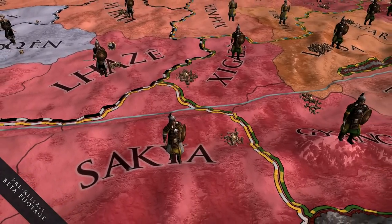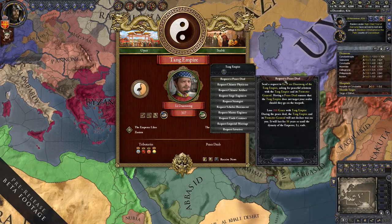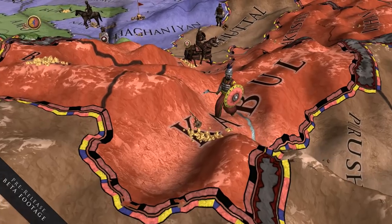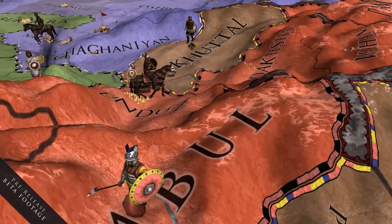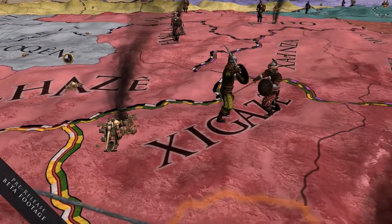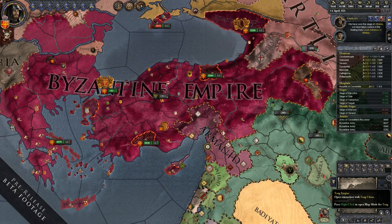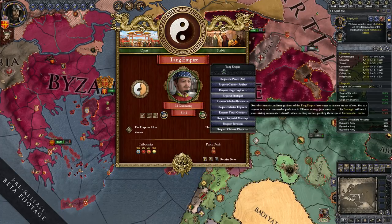Boons can be anything from simple things like requesting a peace deal — making sure China doesn't attack you or try to tributize you — to more advanced stuff like asking for a strategist or siege specialist. The most powerful thing you can request from the Emperor is probably an invasion: the Chinese Emperor comes in with the cavalry to trash one of your main rivals. For example, if you're playing the Byzantine Empire with a problem with the Abbasids, you can ask the Chinese Emperor to come in and help.